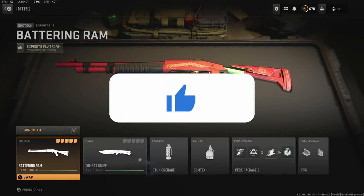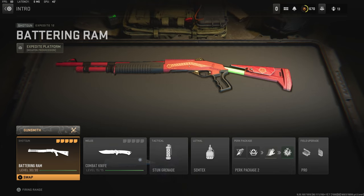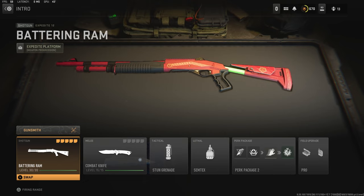Yo, what's going on guys, my name is Clayton and in today's video we're going to be checking out my brand new Expedite 12 class setup in Modern Warfare 2. If you guys are new to my channel make sure to hit that subscribe button and also like the video. Let's try to get 40 likes on today's video — that would help out this channel a bunch.